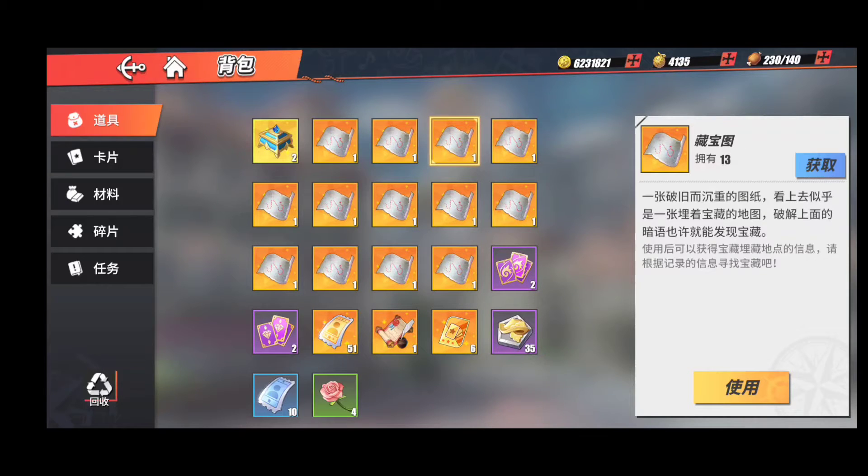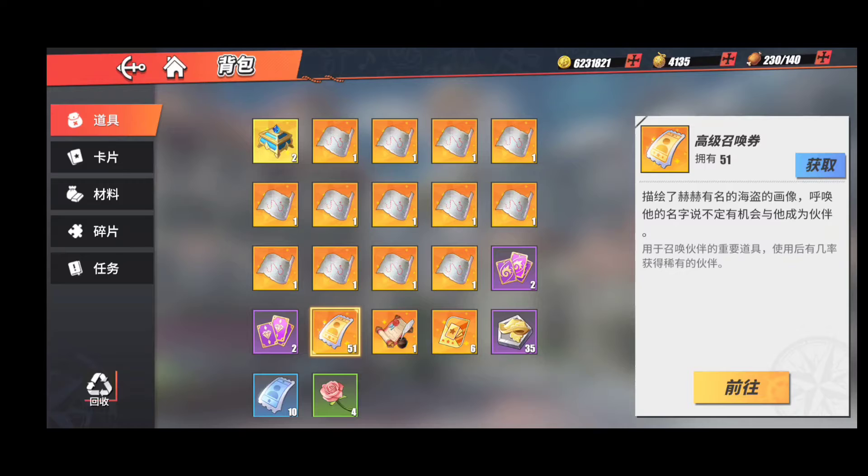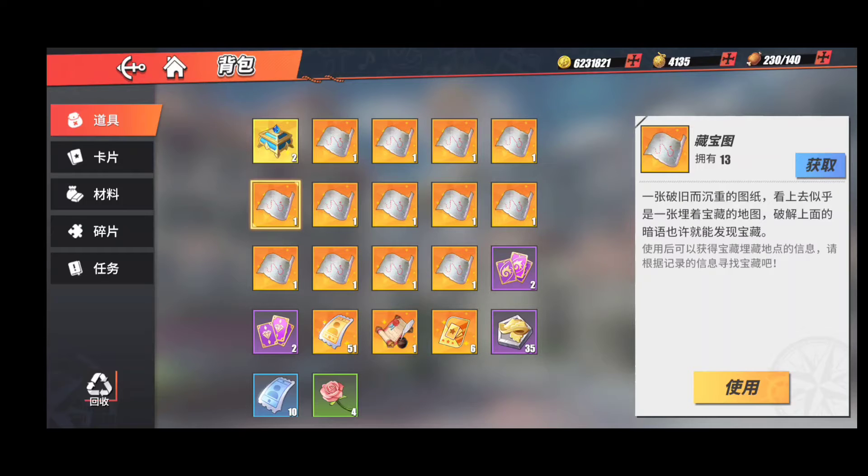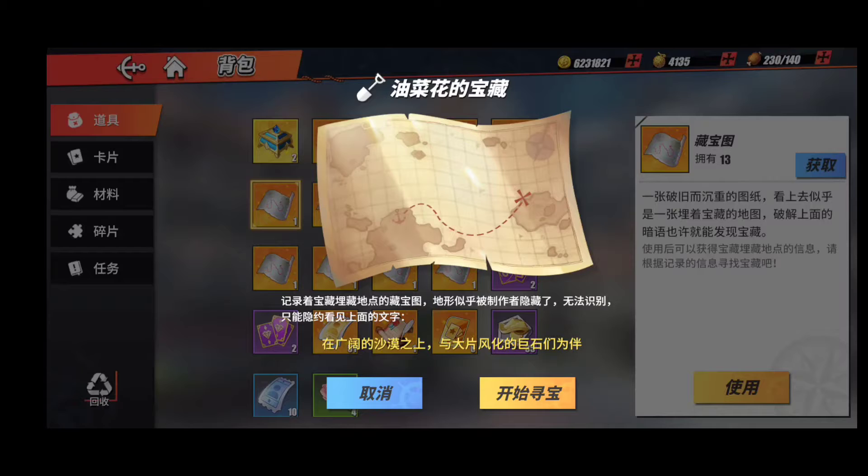Sekalian mau ngasih tau untuk fungsi dari item ini ya. Jadi item ini gunanya untuk kalian mencari harta ya. Untuk hadiahnya bervariasi, ada dari potongan tiket, lalu tiket untuk mencari kartu, lalu untuk yang terakhir currency atau gold, buah iblis yang emas ini ya. Nah jadi untuk cara menggunakannya, kalian cukup tinggal pilih yang kuning.